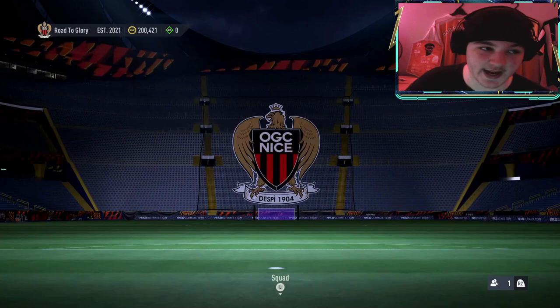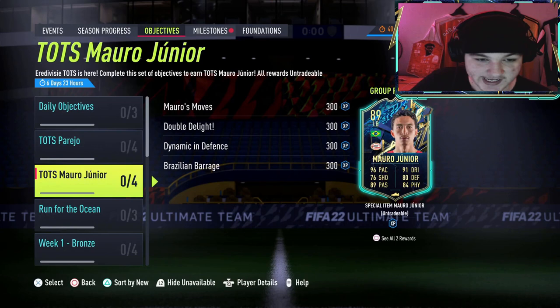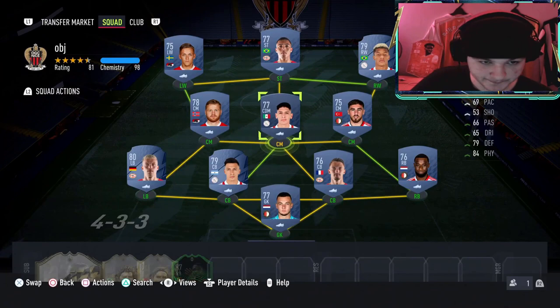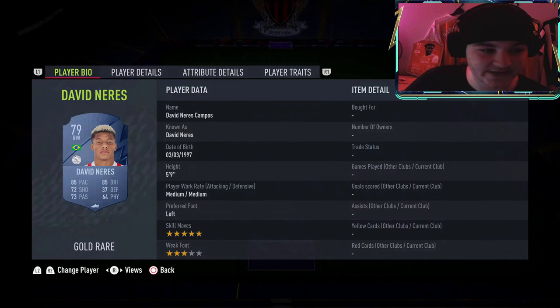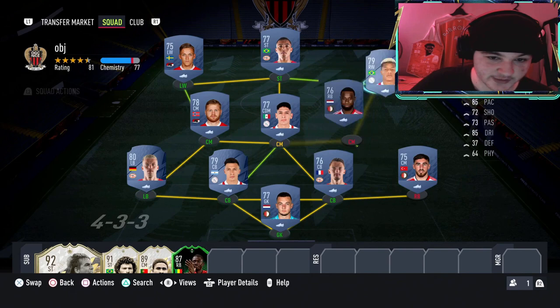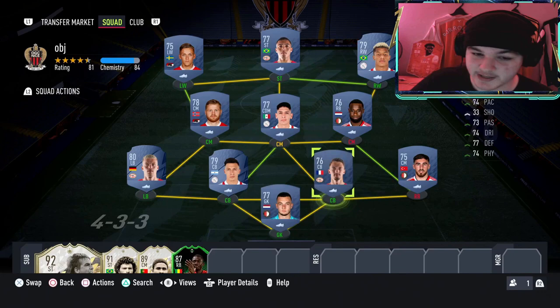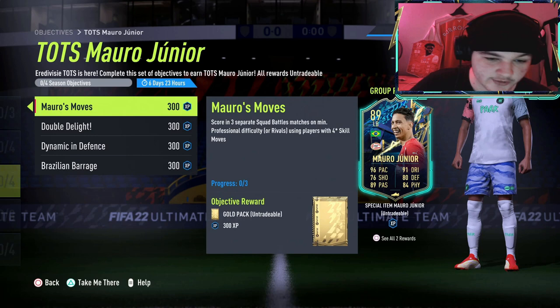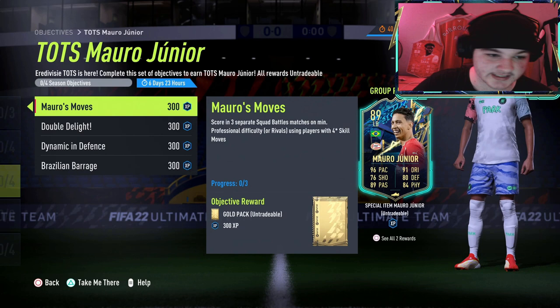Keep repeating: play the team, refresh, play the team, refresh. This only affects your overall Squad Battles rank if you care about that. To recap the objectives: score in three Squad Battles with players with at least four-star skill moves — David Neres has five-star skill moves, which is why I chose him. Move him to center mid and put the fullback up so you still have a five-star skill moves player to score with. Karlsson is four-star skill moves as well, so happy days.